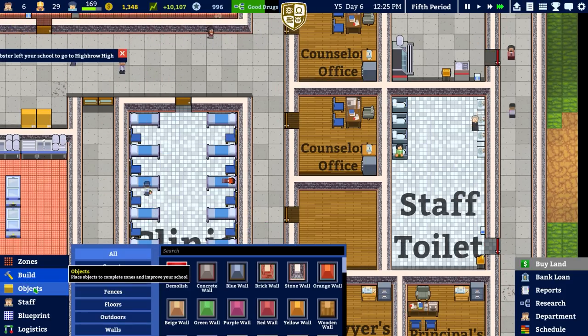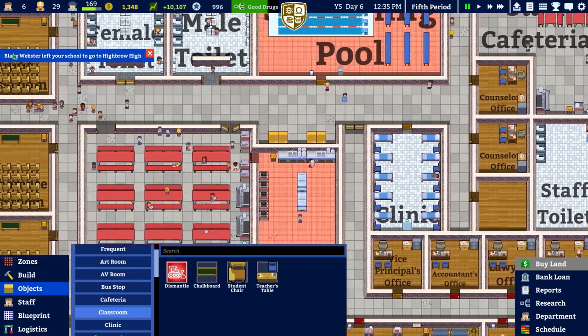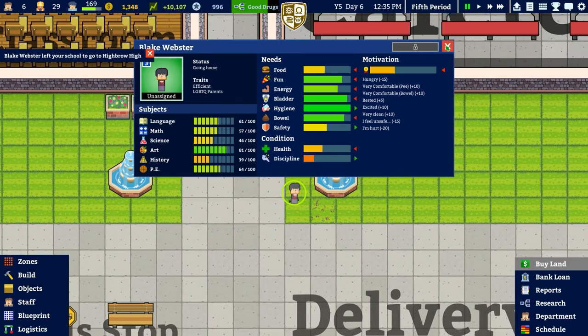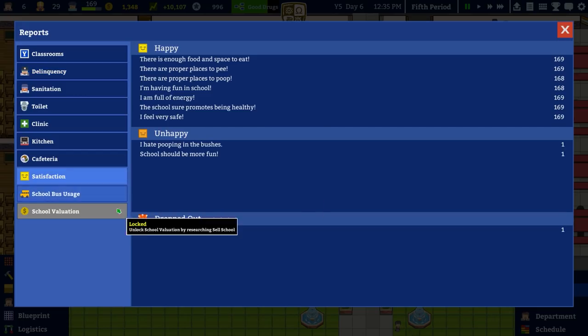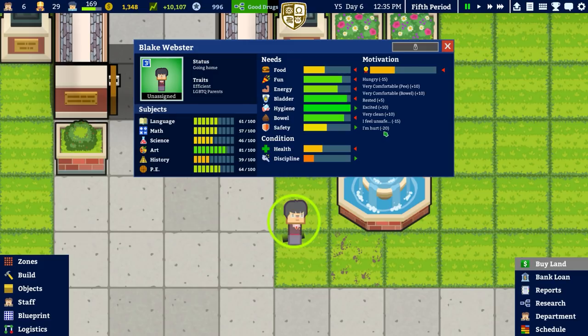I'm going to build another office. Blake Webb's left your school to go to Highbrow School — there's the first one to leave this year. To be fair it's only one on day 65. One person said they never feel safe at school — feel unsafe, minus 15. The rest is fine.